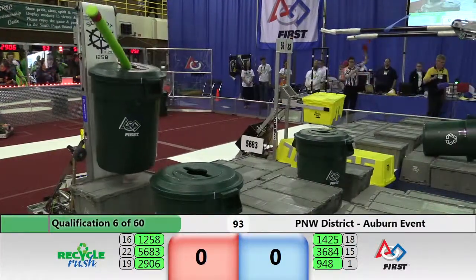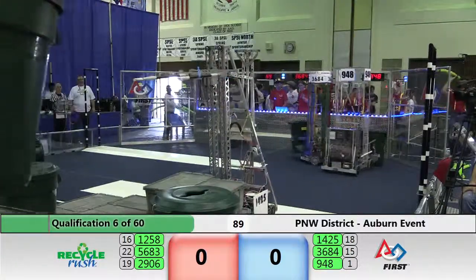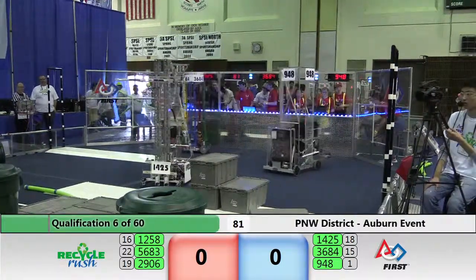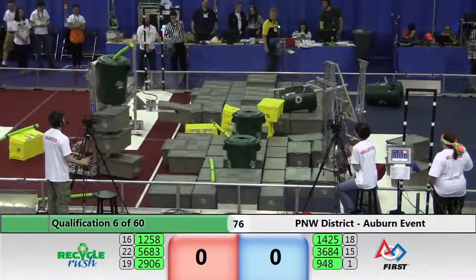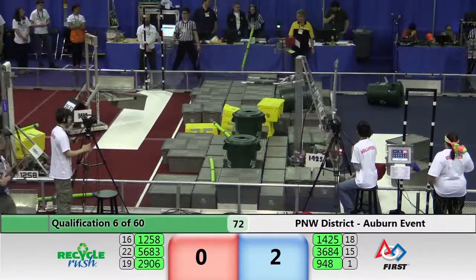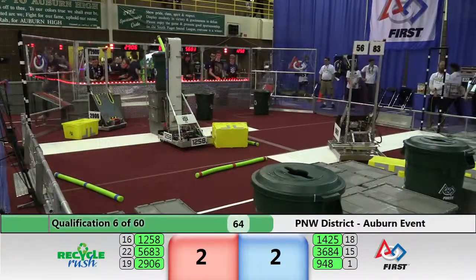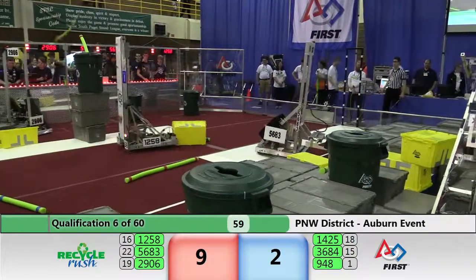Yellow totes going everywhere in that center point. That's a nice slide placement by 5683 Rave, getting two onto that yellow — they need four for those cooperation points. C-Box with what looks like three gray totes in their possession and a recycle bin with glitter. Let's see if they can get them stacked up on their scoring area, as NRG works on getting some of those out of their side loading area.